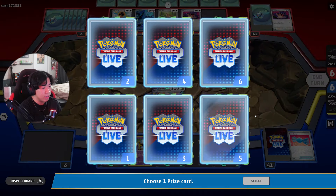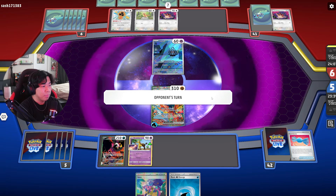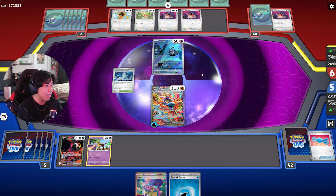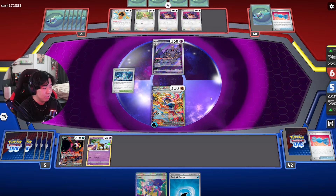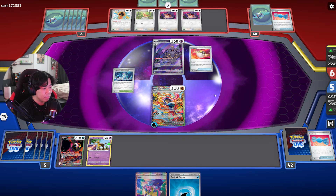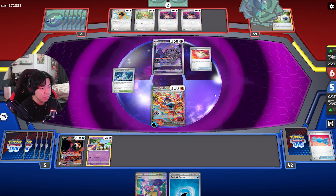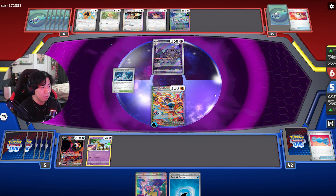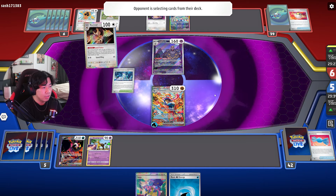We know they have ways to summon Farigiraf EX if they wanted to, since they have Hoothoot in hand. Noctowl is so broken — you just put Noctowl down, get Feather Ball and Rare Candy, and then you can get your Pidgeot. They have the Dusknoir. Are they going to pop it, or are they just going to leave it in the active? They're using Oco Ball, discarding their Double Turbo. I'm guessing they're going to use Noctowl for Feather Ball and Rare Candy.